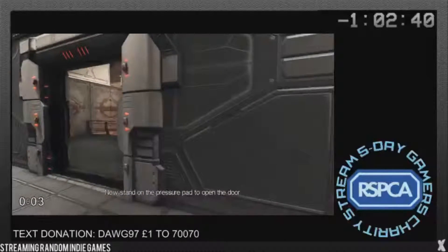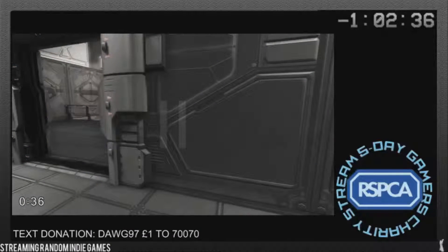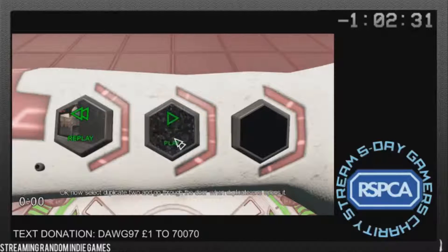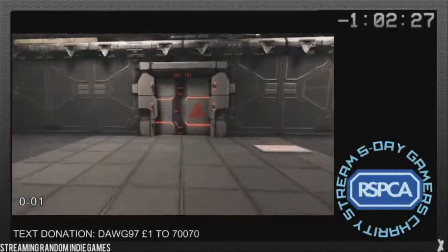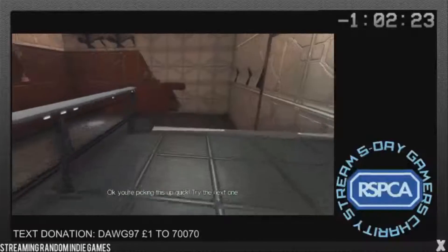Now stand on the pressure pad to open the door. While you're standing on the pad, rewind back to the beginning. Okay, now select duplicate two and go through the door when duplicate one opens it. Got it. Okay, you're picking this up quick. Try the next one.